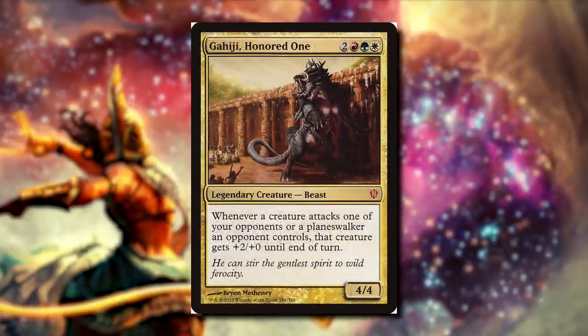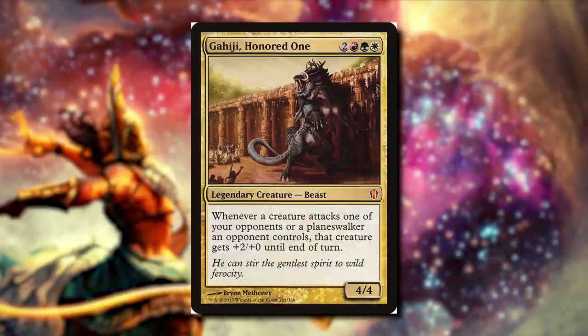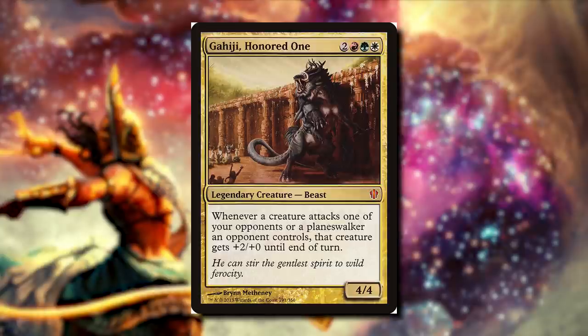Gehiji, Honored One: for three red, green, white, it's a 4/4 beast. It says whenever a creature attacks one of your opponents or a planeswalker an opponent controls, that creature gets plus two, plus zero until end of turn. So usually you're going to find Naya — red, green, white — to be the colors where we are attacking, but now this is promoting our opponents to hit each other, and they're going to get extra damage when they do.